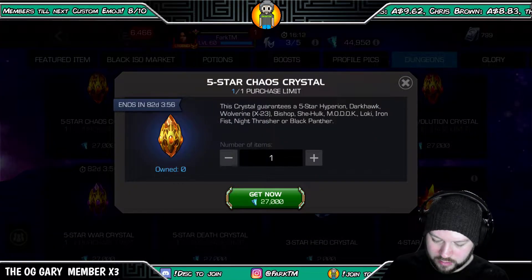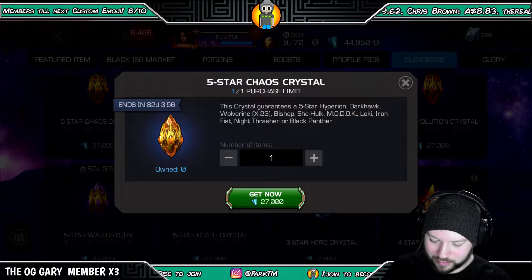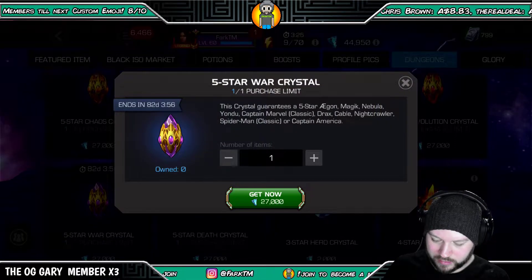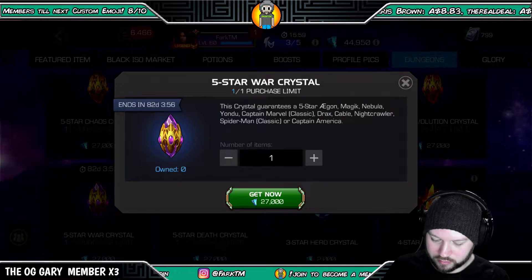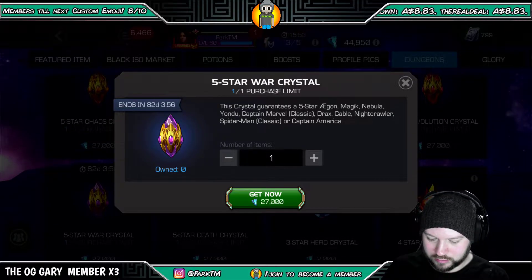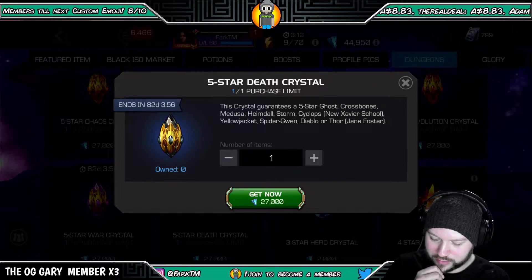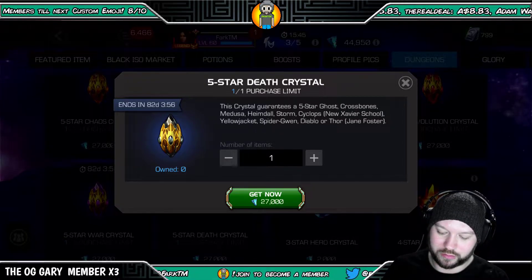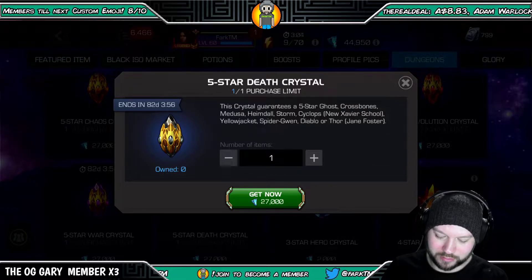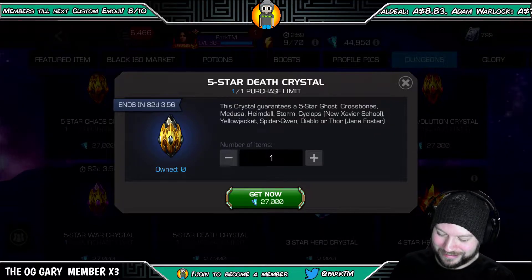The Chaos Crystal — don't really need anything out of there apart from maybe Dark Hawk or Night Thrasher. There's Aegon, Magic, Nebula, but we've got Magic and Aegon already duped. Death Crystal has Ghost, Crossbones, Medusa, Heimdall, Storm. I was originally gonna go for this one since I could dupe Ghost, Medusa, or Heimdall, but I just awakened Ghost so let's not do that one.